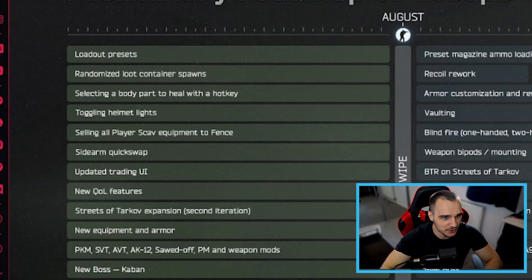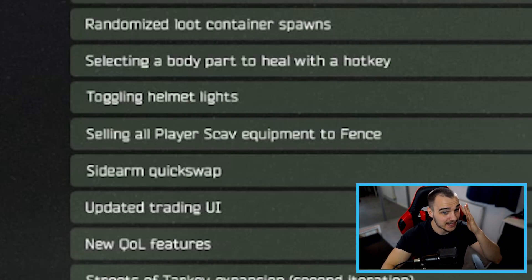Toggling helmet lights has been updated to work properly, so that's good. Selling all player scav equipment to fence is really nice — where you're dragging over the most important things from your scav raids, you can now just instantly sell that bulk of rubbish, like a nearly-dead scav weapon or some shitty body armor, straight to fence without going into the menu. Again, saving more time not having to spend inside the menus — more time in raid. That is what we want.